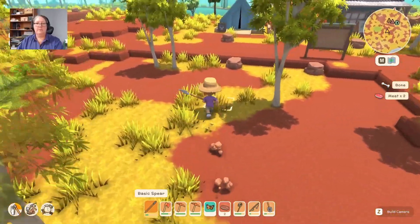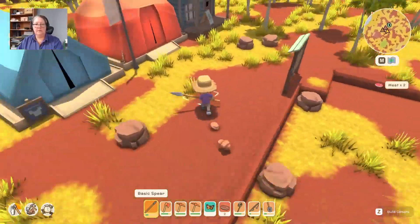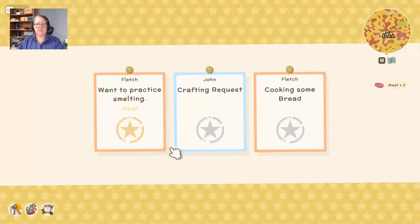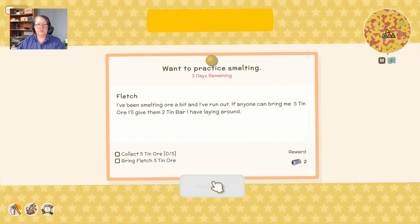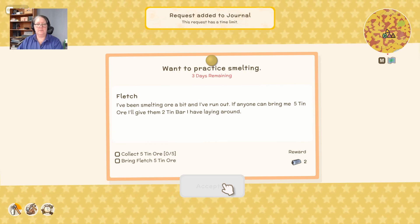We need the meat, otherwise I wouldn't be going for these guys with such extreme prejudice. Smelting — Fletch? I'll give her five to know.